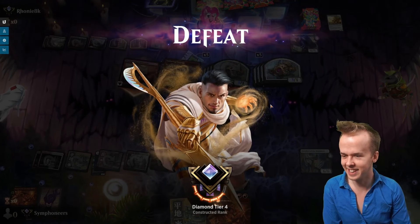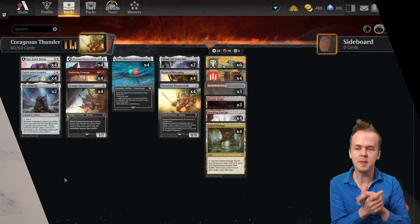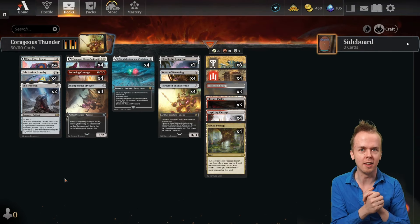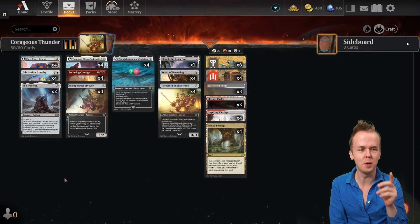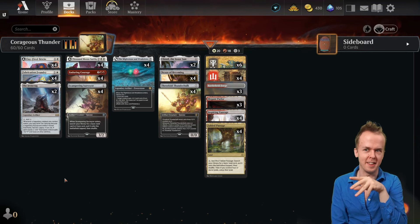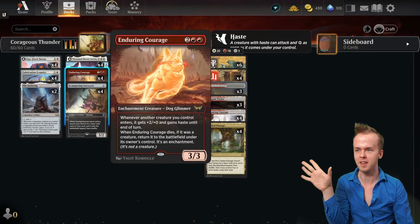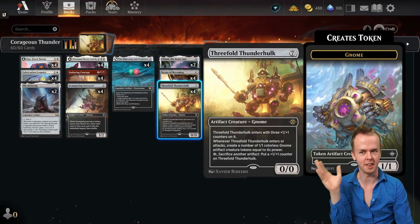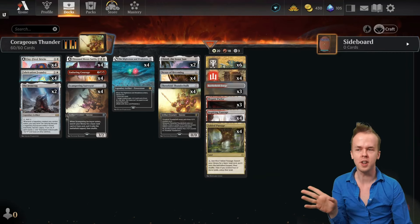If I'm going to die in one turn, let it be to gnomes. Hi, I'm Symphoneers, and today we're taking a look at this list — if I do my editing properly, you'll understand why we're looking at this list. An opponent crushed me with it and I was just like, I want to do my own spin on that. I want to do Enduring Courage plus Threefold Thunder Hulk memes because it seems neat.